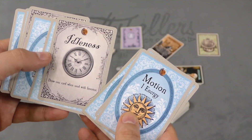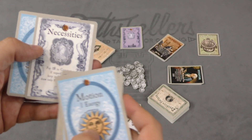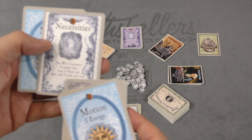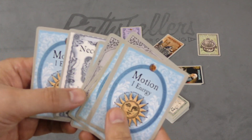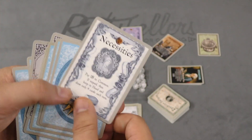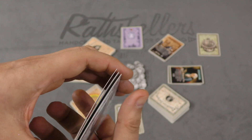The starting deck is made up of motion cards, which provide energy; idleness, which draws a card if used with an investor; and necessities — pay a coin to the commons. If unpaid, keep in hand and draw only four cards each turn. Normally players draw five cards from their personal deck each turn.